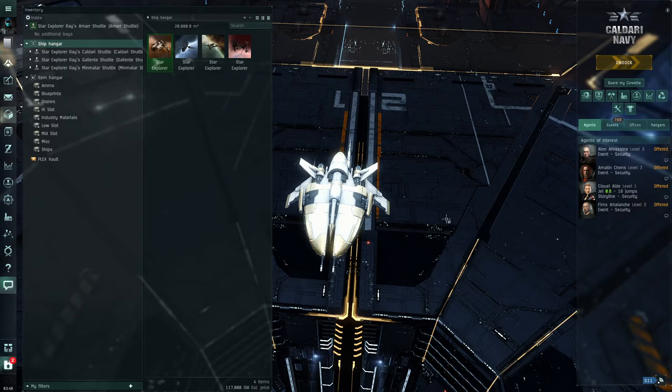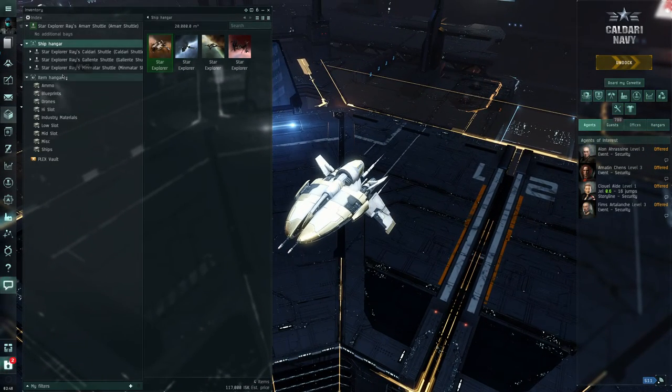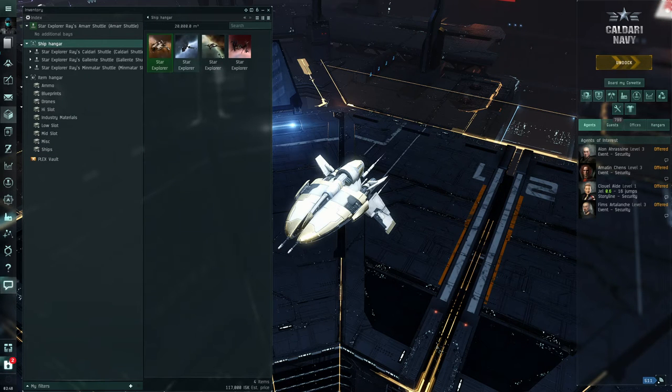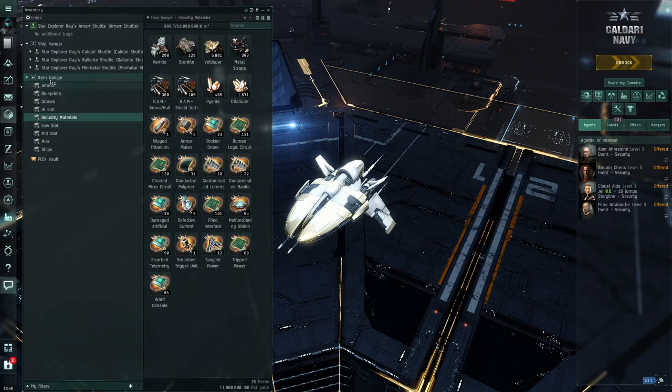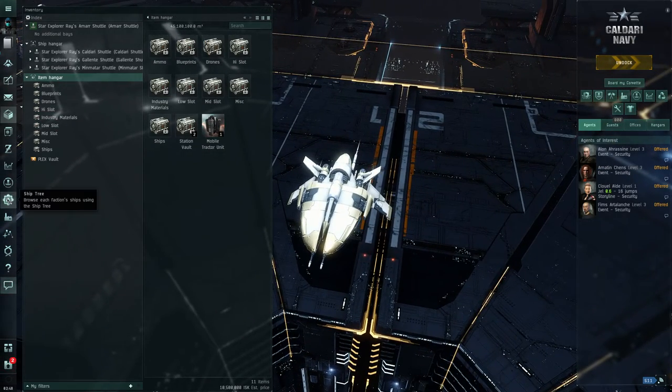Hello, welcome to this video. This is going to be like the second part from building up our ships from scratch. We don't have any ships here - last time we created a folder to throw all of our old ships in to keep it organized, so the ship hangar is completely empty. Our inventory is pretty much empty, we just threw all our old stuff in here to store it.